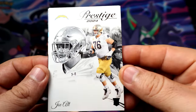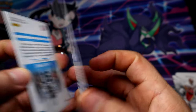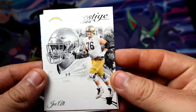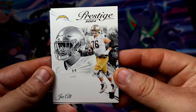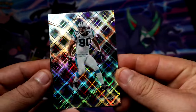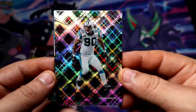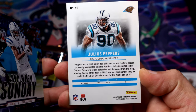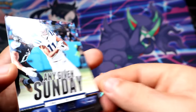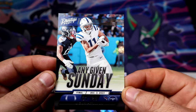Here's our first rookie — Joe Alt rookie. This is our first diamond — yep, first diamond for the Panthers. Then we have Julius Peters, and we have Any Given Sunday — Pitman.